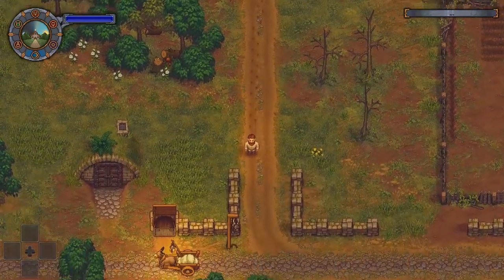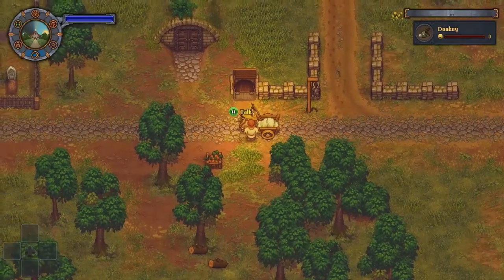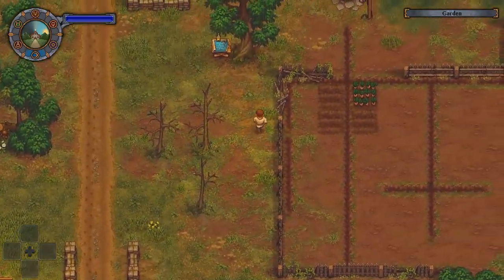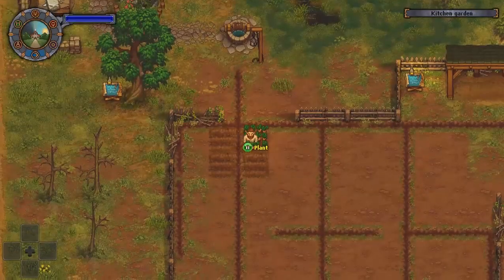I was having a great time in Graveyard Keeper up until the point where the donkey decides to stop working for me. The carrots weren't that big of a deal — I was able to grow my own carrots from the pile of crap that he left on my road. However, he also needed me to oil his wagon, which proved to be a little bit more difficult.